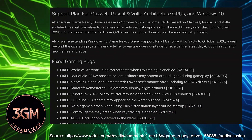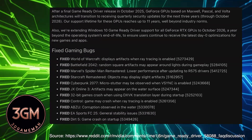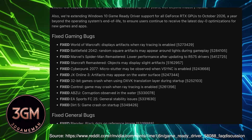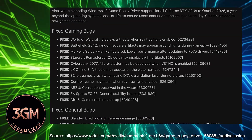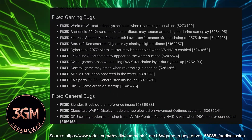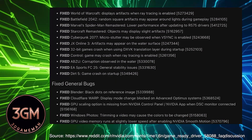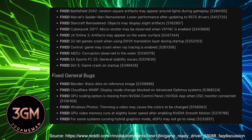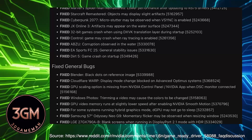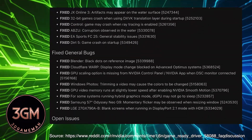On top of that, it fixes a long list of bugs that have been a real headache. We're finally seeing fixes for the ray tracing artifacts in World of Warcraft, the strange square artifacts around lights in Battlefield 2042, and a micro stutter issue in Cyberpunk 2077 when V-Sync was on. Even the long-standing ray tracing crashes in Control have been addressed, which is a huge deal for a lot of players.